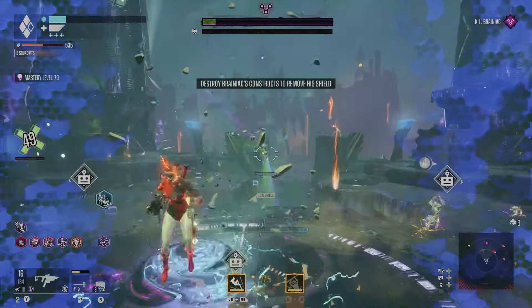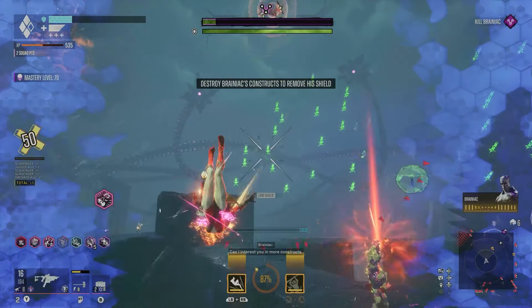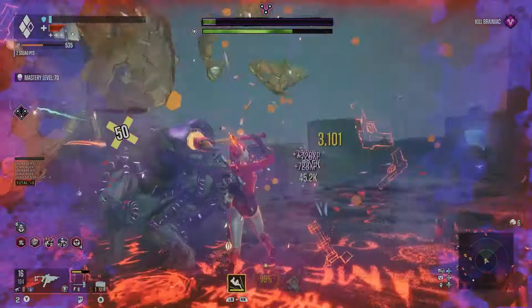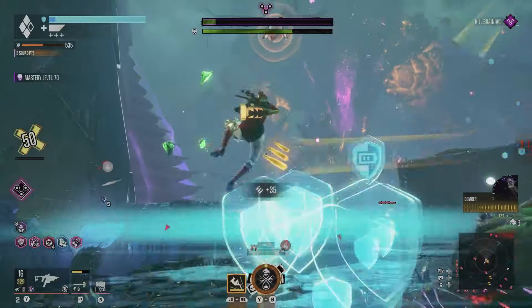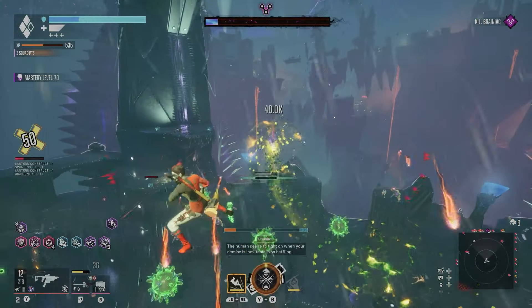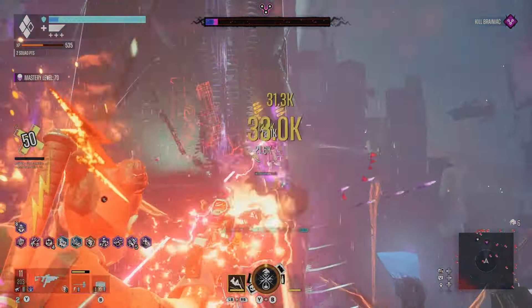As you can see right there, we're just melting away at his health bar. The longest thing about this boss is just having to wait for the constructs to spawn and destroy them. So yeah, right there we get the constructs, and we just got to wait a little bit longer, and then basically we'll be done with this boss fight. It's just crazy how quick it can be and how fast the boss fight goes by. Once we're able to finally get a shot on him, the poison will go back to applying, and that will basically be the end of the boss fight.